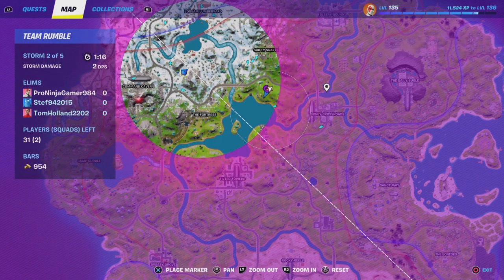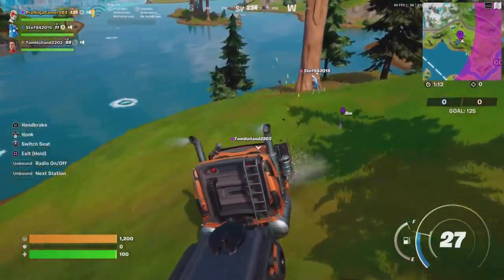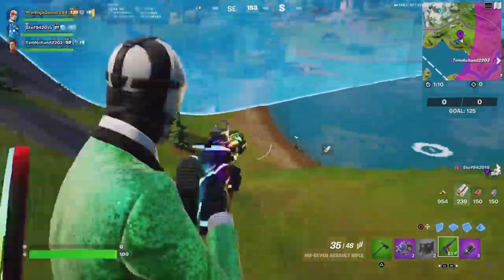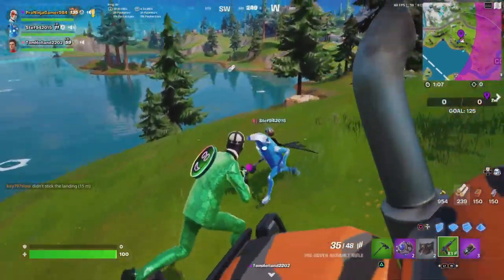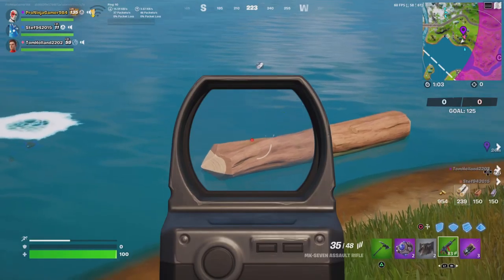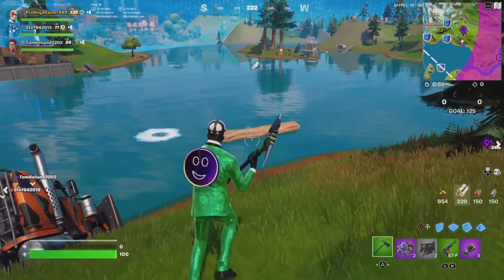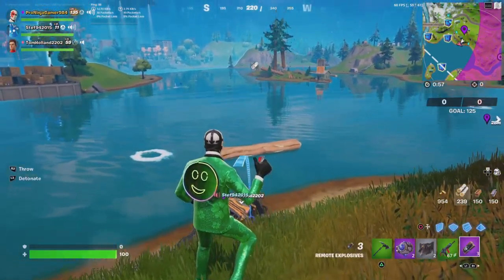Why is the storm circle half inside the storm? It always happens. I spotted one on a log — I'm gonna throw a C4 on it to destroy it.